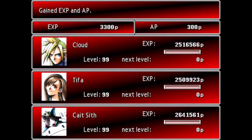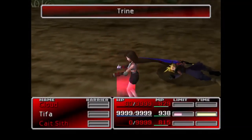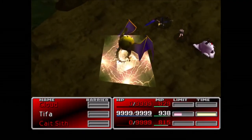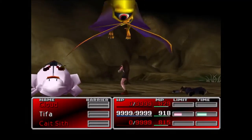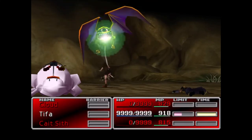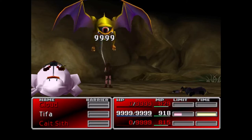It even comes in useful against later bosses who are weak to lightning damage, such as Carry Armour. The only problem with Trine is that it can only be learned from three enemies in the whole game, two of which are bosses and one that is native to Gaea's Cliff, an area that becomes inaccessible upon completion.